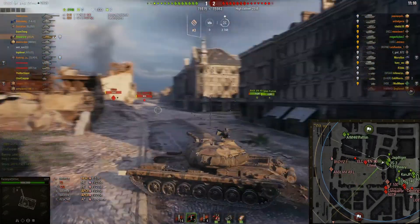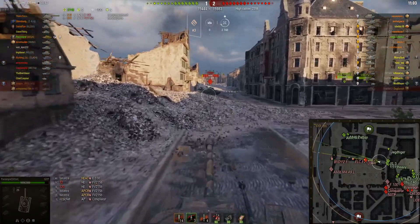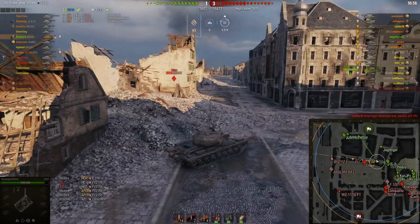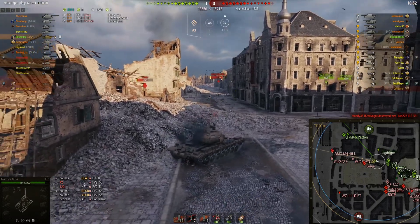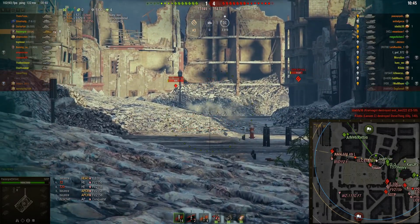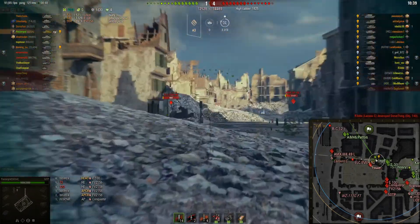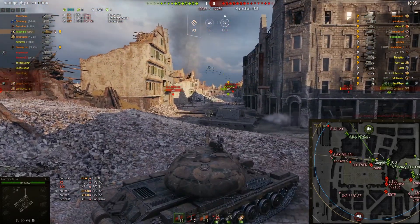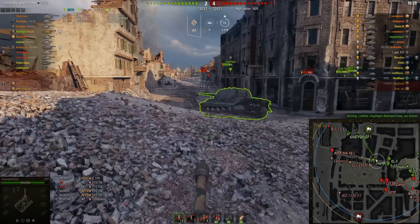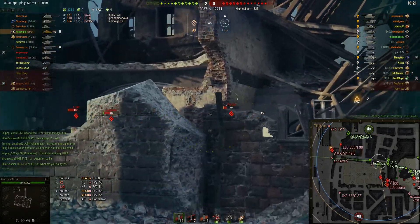We have tons of tanks up on the hill. We have a Löwe coming in — I can farm him, exposing his side armor like that. So I'm switching to regular AP because I don't need gold to pen the side of a Löwe. The Jagdtiger is also reacting. Didn't quite have time to hit that ELC — it's a tricky little target. And the Jagdtiger takes care of the Löwe. Burning Lutefisk — that's his name, the Jagdtiger. That's a cool name. I don't think I've ever tried to burn Lutefisk.